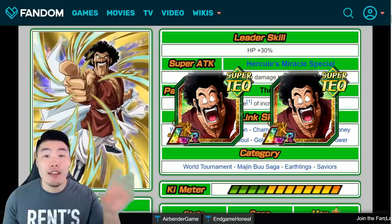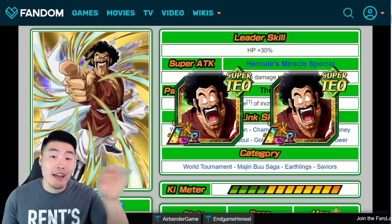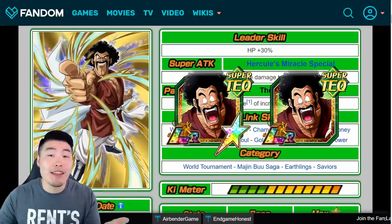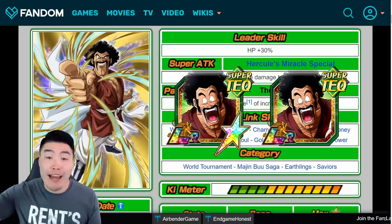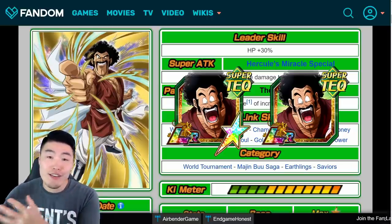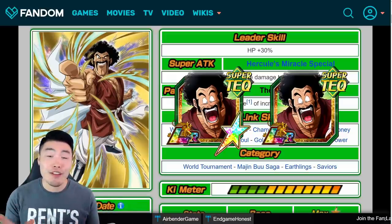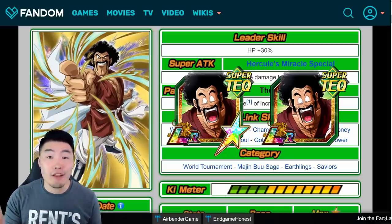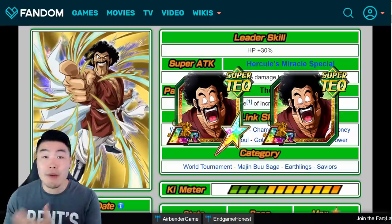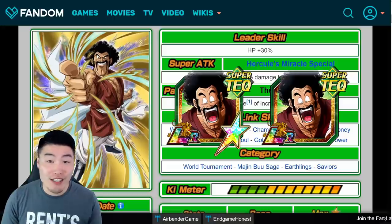The reason you need so many is because you actually have to awaken two separate copies of LR Hercule. The first one is going to be your main one that you get to Super Attack 10, open up all the dupe paths, and feed in the orbs to rainbow him. The second one is just going to be Super Attack 10 with no paths open, because that's going to be your Super Attack fodder to feed into your main Hercule to get him to Super Attack 20. Hopefully everything still makes sense. If you have any questions, feel free to leave a comment down below.